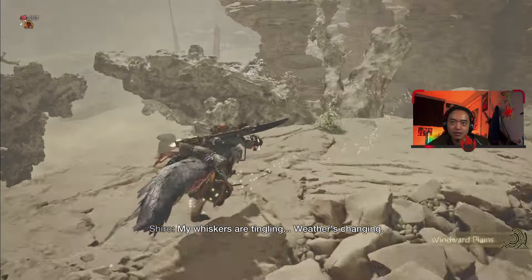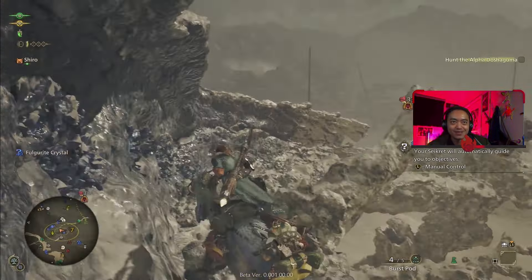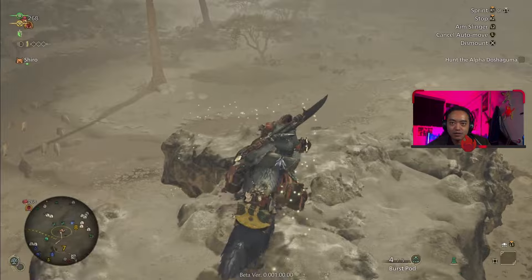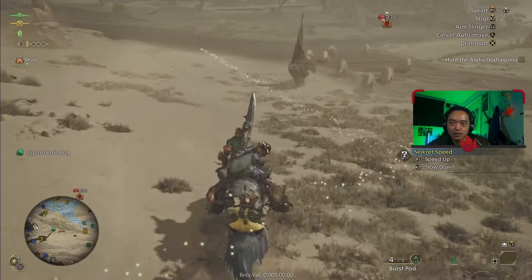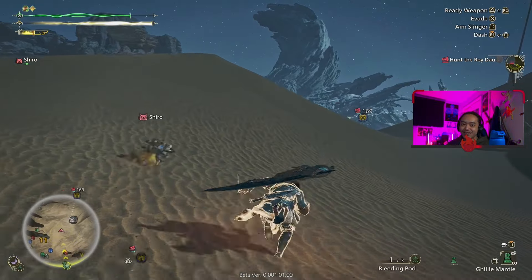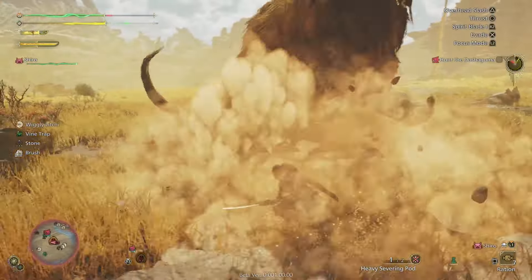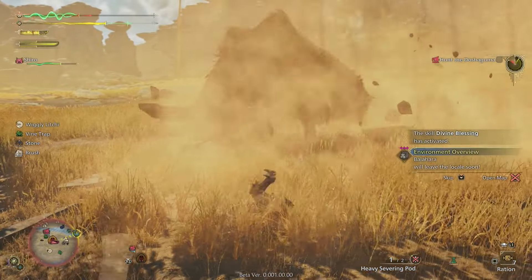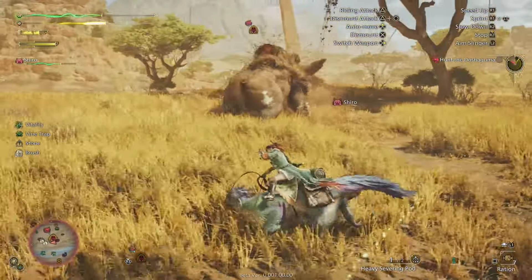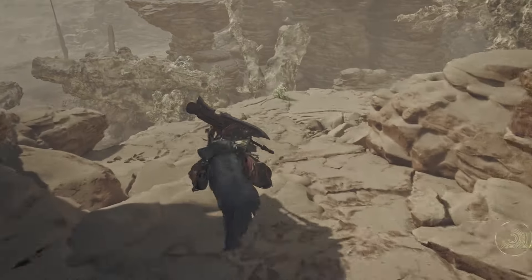Moving on to the mount, I've got mixed opinions. If you played Rise, the palamute felt very easy to control. Something about the Seikret didn't click with me at first because it has weird controls — like holding down R2 is used to stop it from moving, which is very odd when most games just stop a mount by leaving the controller. It's still a good mount though, doing things the palamute can do like riding it, using items, and sharpening weapons. It can also pick you up after getting hit by a monster. I just prefer the palamute's movement — it's a time issue, not a skill issue.